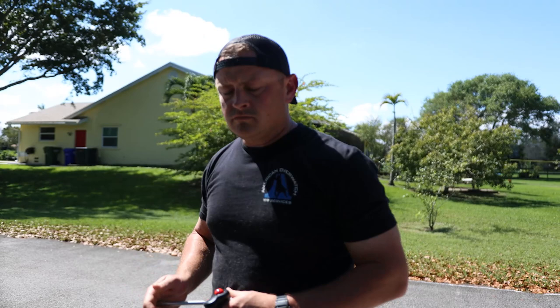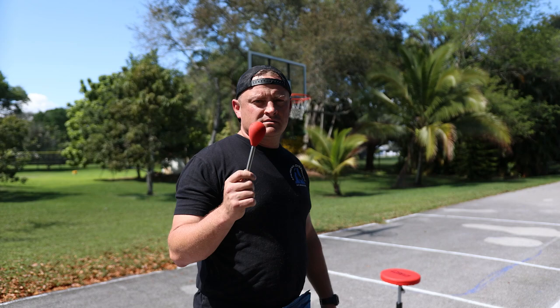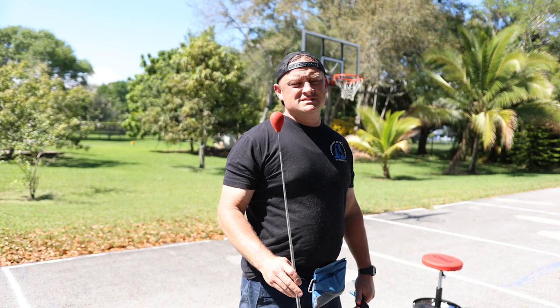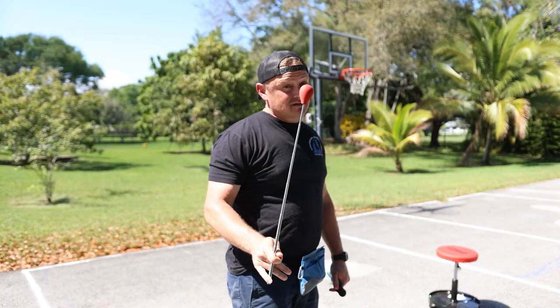So to answer your question - how do they teach dolphins to leap 30 feet out of the water? Very similar method. Never told her no, never yelled at her - all I simply did was free shape: if you touch this, you get paid. We're not just teaching her to leap out of the water - you can use this to teach a lot of cool stuff. You could teach a dog to do backflips, touch a light switch, go to place, or even teach heel position. It's kind of like an extension of your hand - sometimes we teach dogs to target our hand, and we can teach her to target a target stick.